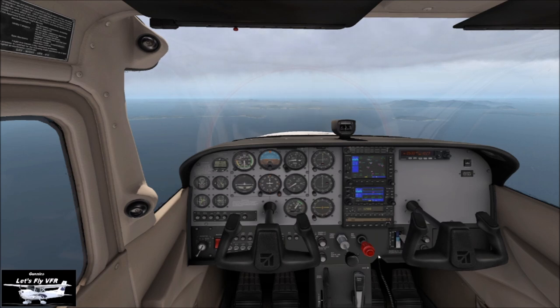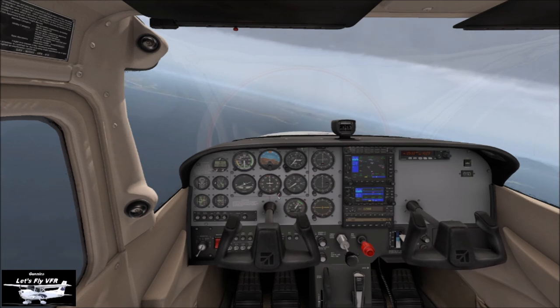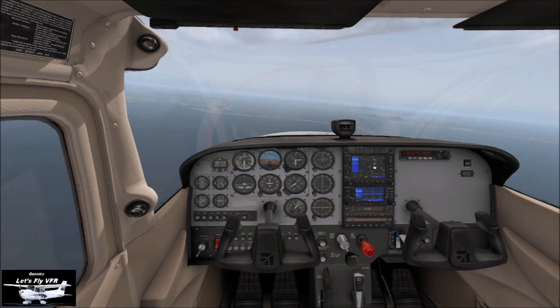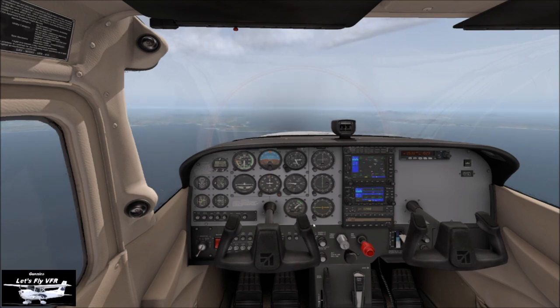Let's adjust our direction and get us back. We need to be conscious over here — there's another major airport that we don't really want to inflict on their airspace. We also need to do a mixture adjustment: as you can see, our engine exhaust gas temperature is very cold. We want it up a little so that we're not going to foul our plugs.